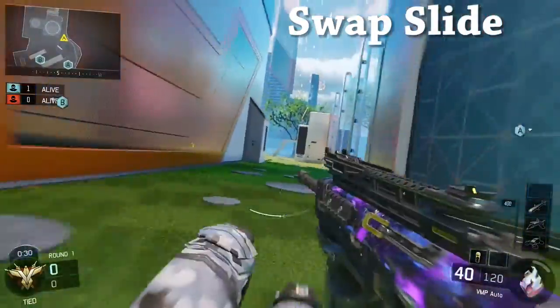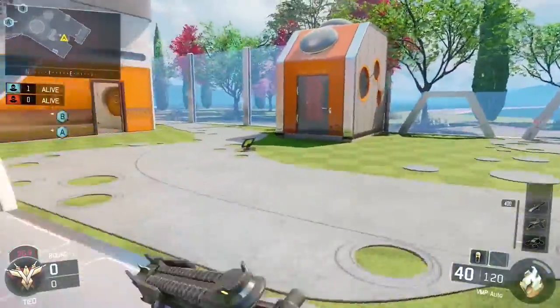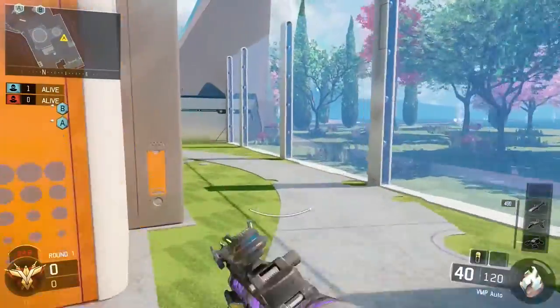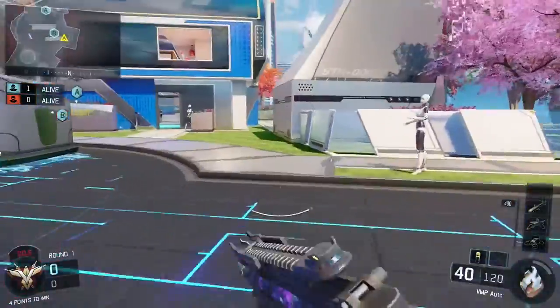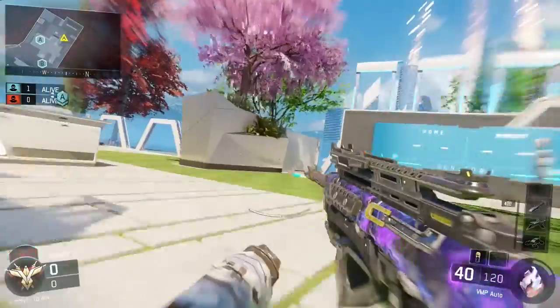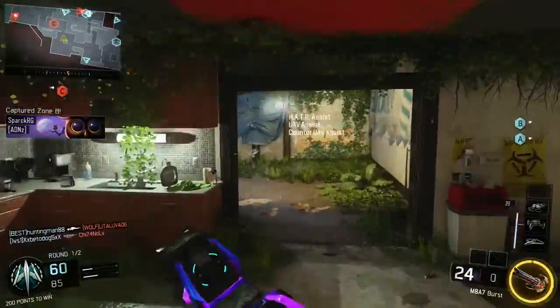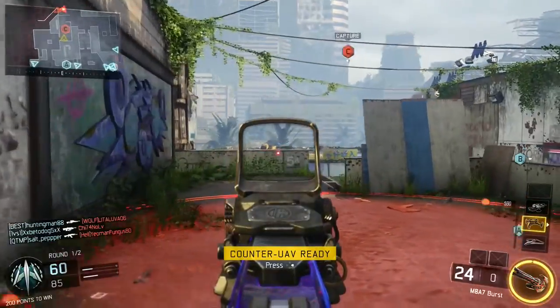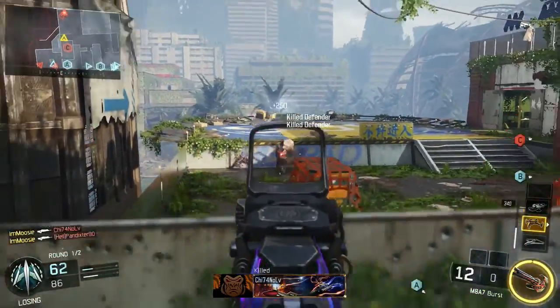Right here you guys can see this is called the slide swap, or swap slide, whatever you want to call it. It's not difficult at all — right at the end of that slide when you feel like your guy is done sliding, you just Y-Y or triangle-triangle depending on what system you're on, and that will negate that little slowdown at the end of your slide. This may only shave off a quarter to half a second, but it may actually save your life, speed you up a little bit faster than your opponents, and maybe get that jump on them.